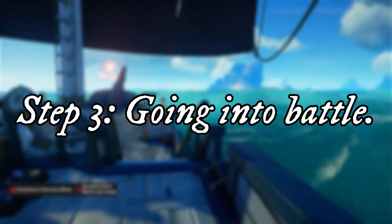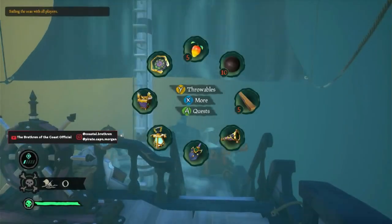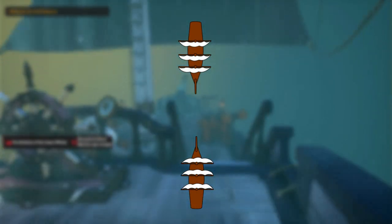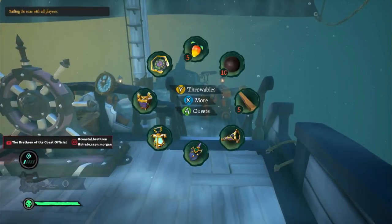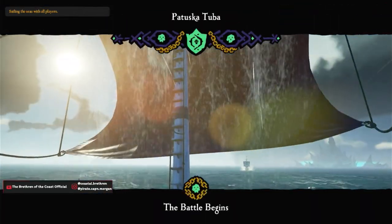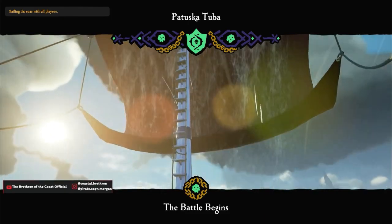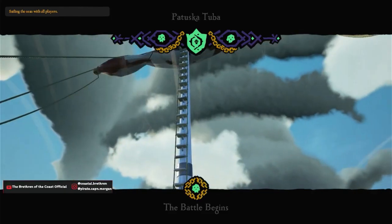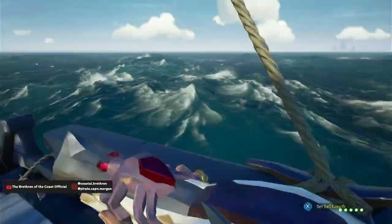Step 3: Going into battle. When you come up above the waves, both ships start off facing each other at a distance. The first thing you want to do is bring your ship to a full stop and at the same time turn your helm one way. I recommend turning right as this is the most popular way of turning the ship, and I don't recommend going in parallel with the enemy ship as this opens your ship up to easy cannonball shots.